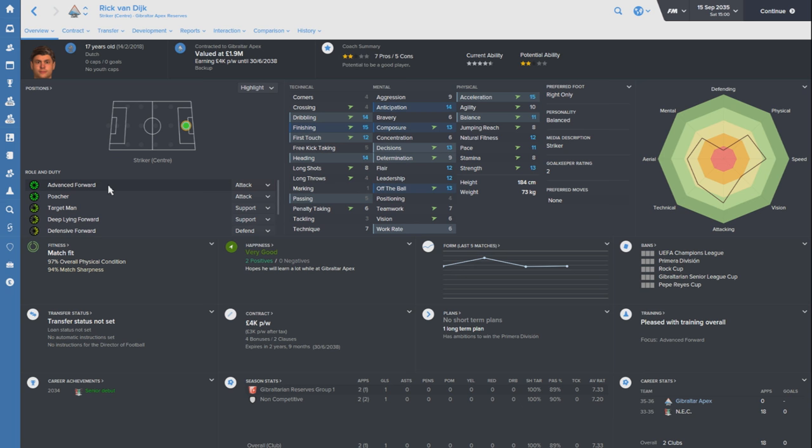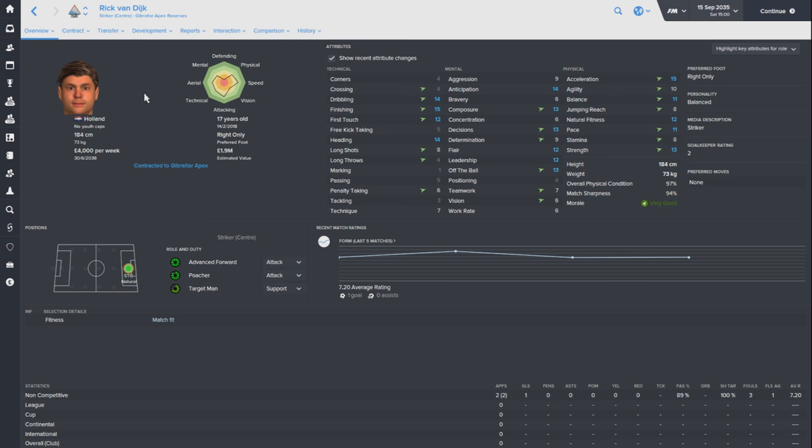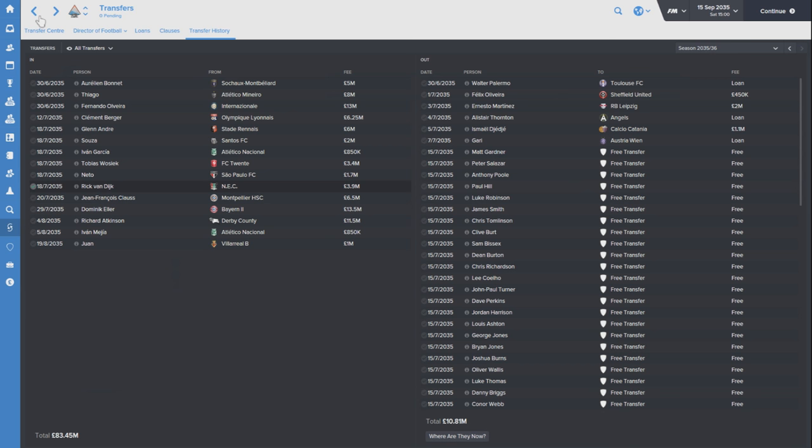The next player is Rick Van Dijk, a Dutch striker. He was another player picked up when I was going through Holland looking for players. At the time, NEC wanted £10 million for him and I wasn't willing to do that. Waited a year and got him for £3.9 million. At 17 years old, a fantastic little player - great finishing, good composure, good off the ball. That trinity again. A little bit more physically gifted in terms of acceleration than Vosek, but two very similar players in many ways, both signed as strikers from the Dutch league.